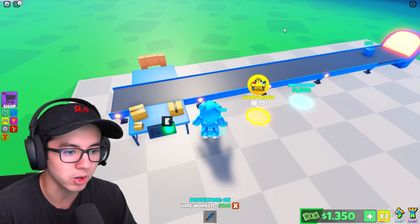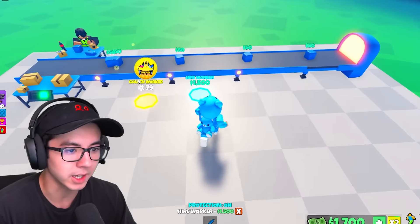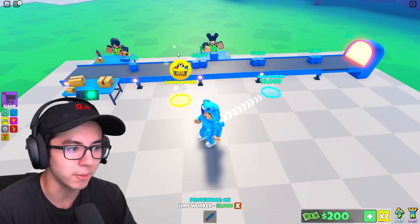I'm gonna hire a worker. The worker pumps out cubes. I collected my money and I can hire another one. Now I get double the cubes pumped out by our two helpers here.